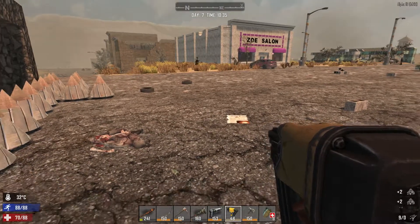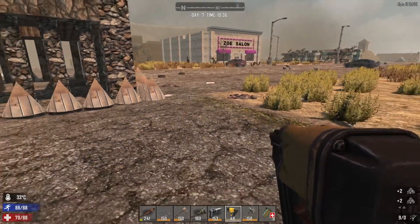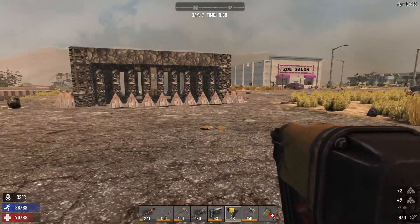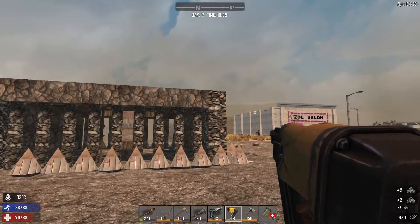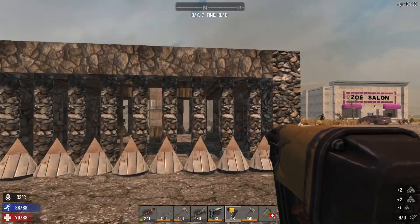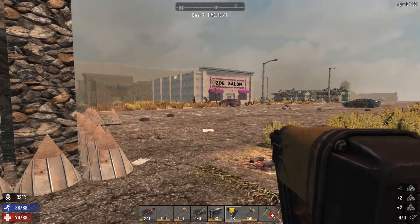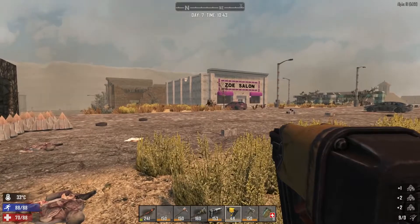Kia ora te whānau. Welcome back to Alpha 16 Experimental 129. It's day 7 - me and Bunny. I'm going to try to get enough cobblestone to at least reinforce the pillar bits that are going to get knocked. Make sure you've got your hot chocolate and your twisties.